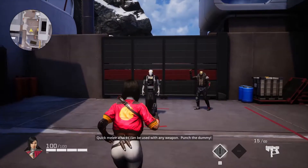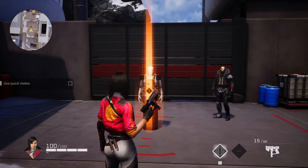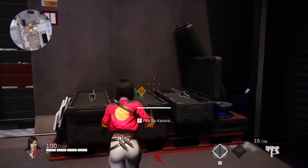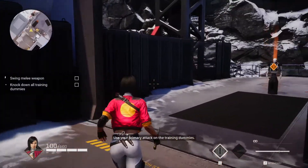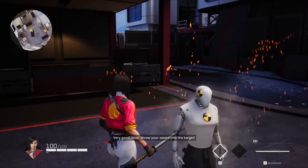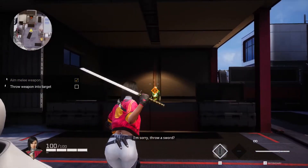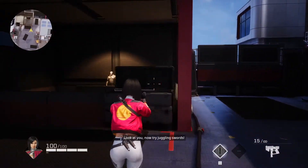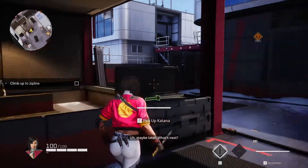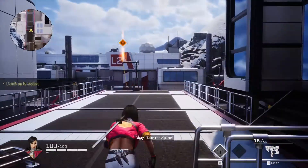It's time to learn about punching and stabbing — quick melee attacks can be used with any weapon. The tutorial prompts you to punch the dummy and then pick up a sword and use your primary attack on the training dummies. I actually tried to pick up two swords so I could try and juggle them — such an idiot.